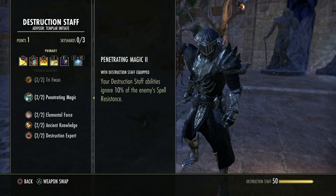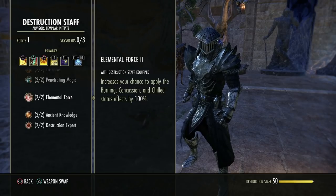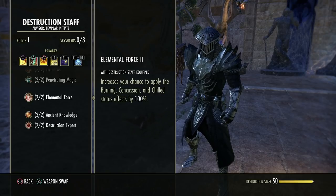The other passives: this one ignores 10% of the enemy's spell resistances flat for your destruction staff skills, light attacks, and heavy attacks. This increases your chance to apply burning, concussion, and chill status effects by 100%. You have a base chance already, but this doubles it. Importantly, read the description — with a destruction staff equipped, any damage you do can apply these effects depending on the staff type.